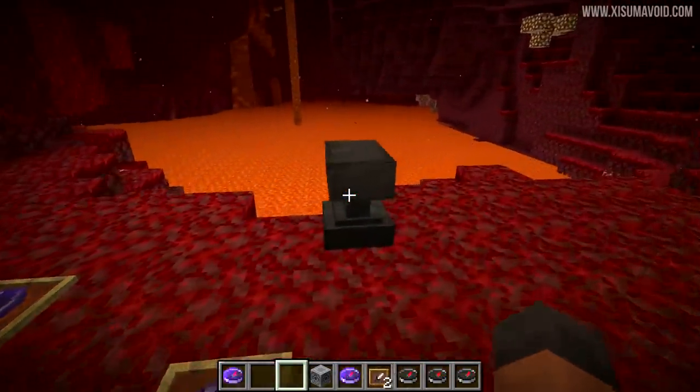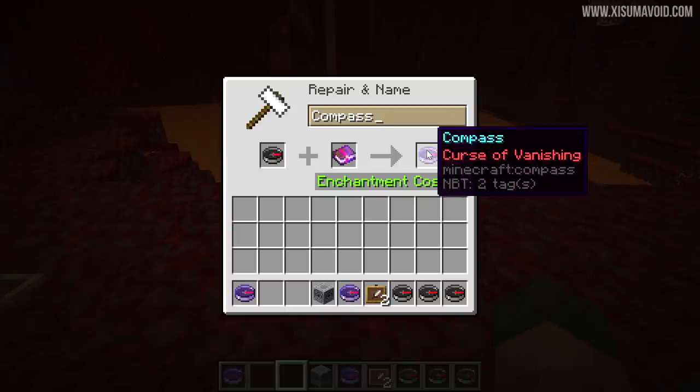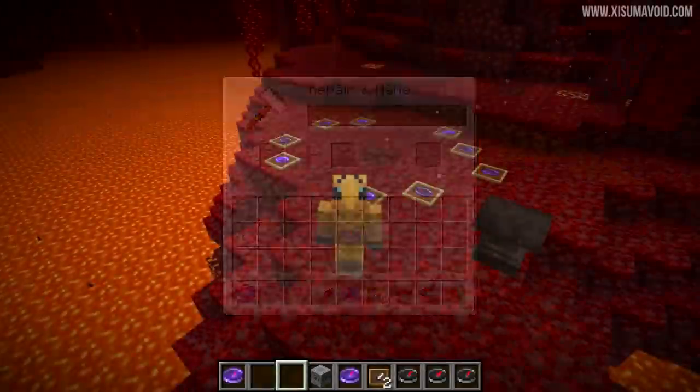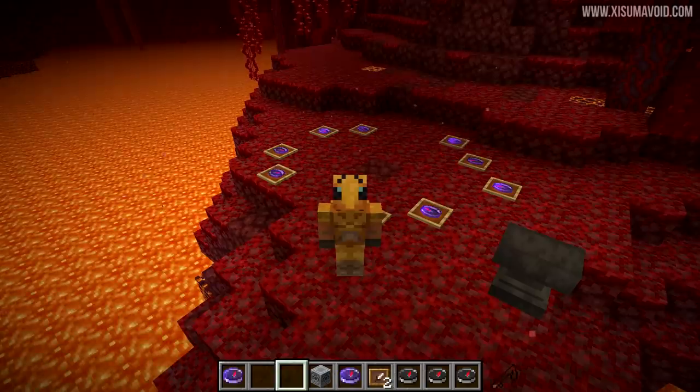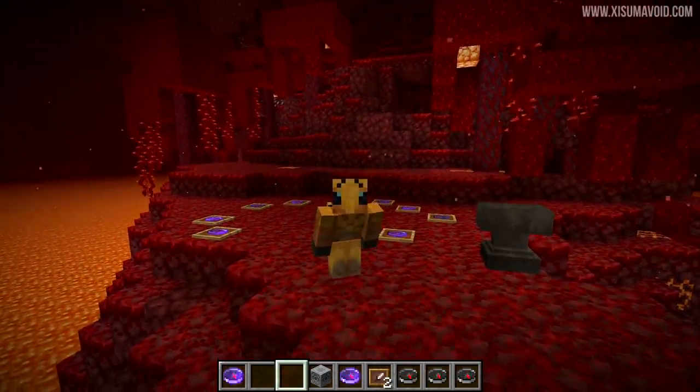Another change they've made is the ability for compasses to have enchantments added to them — well, actually for now just the curse of vanishing, so you can put that on a compass. There are a couple of other details with this, but since it appears to all not be working properly, I think I'm just going to skip over it for now.